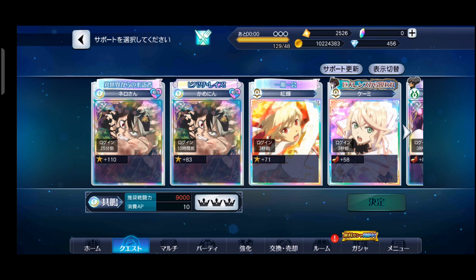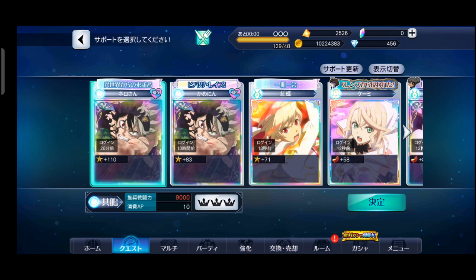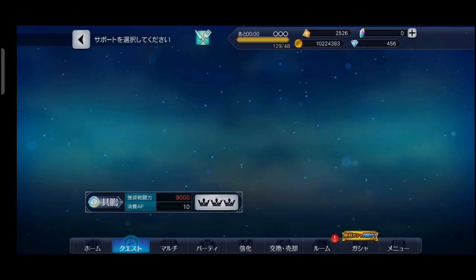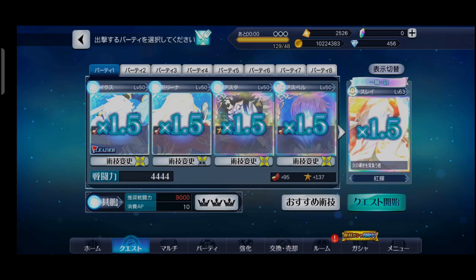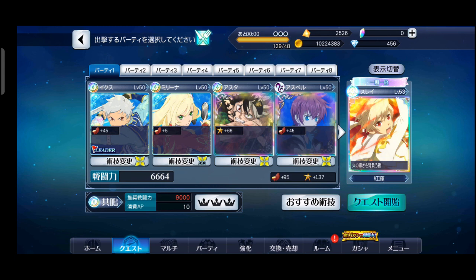Di sini kita bisa pilih siapa partner kita. Ada beberapa partner, kita pilih Asta aja. Nah party saya ada hero utama, ada juga Asta yang sudah level terakhir, dan terakhir ada Asbel. Asbel ini kalau teman-teman pertama kali main dan login, bisa dipilih satu karakter dari set cerita Tales teman-teman. Skillnya semuanya ulti dari awal.